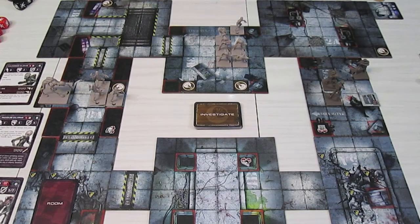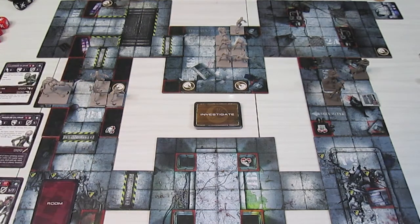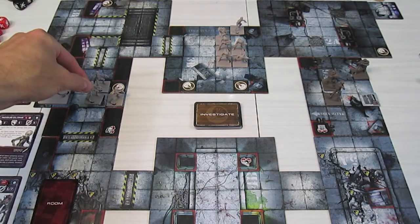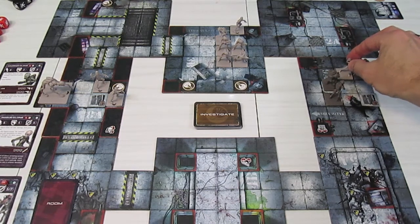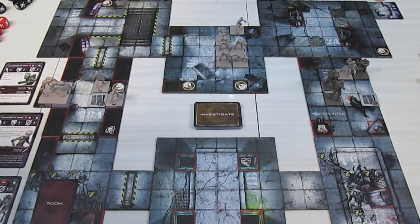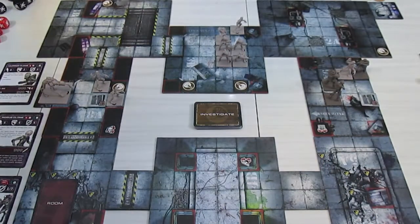The rogue clones on the vent have an ability that lets them travel through the vents. Conveniently, there's another vent over where the Commandos are. Rogue clones have a movement of six. Moving from the vent counts as one movement - two, three, four brings them to this vent, one diagonal five, and six. He's going to attack the Heavy Support Specialist, who only has a melee defense of two. Rolling three dice - two, three, four hits - that puts one wound on the Heavy Support Specialist.